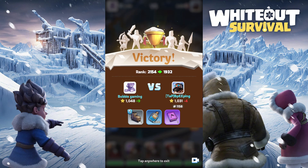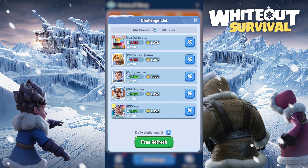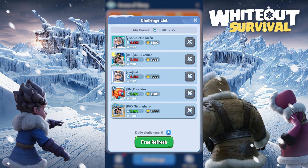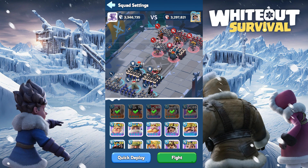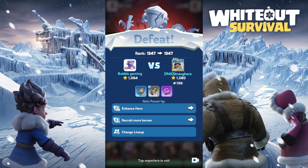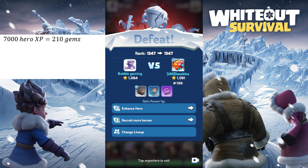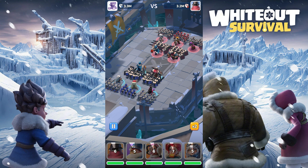For the arena, we can add more attempts by spending gems for up to 5 additional attempts. The cost for each additional attempt will progressively increase, starting from 100 gems all the way up to 800 gems. The first 2 additional attempts are very valuable, regardless of winning or losing, as the items we get from attempting will pay for themselves. For example, here we got 7000 hero XP, a common hero gear worth 10 hero gear XP, and a hero skill manual. Whether the third additional attempt onwards is valuable will depend on whether we are pushing for higher rankings.